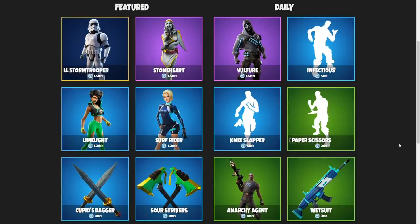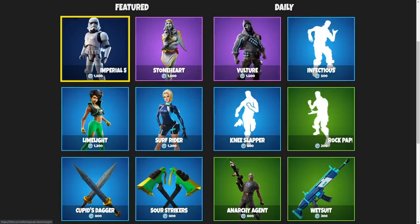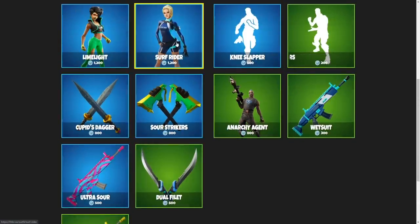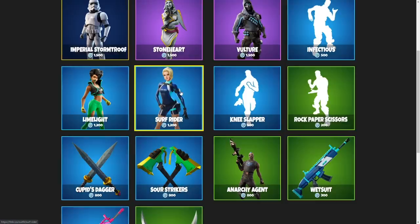For the November 16th item shop, none of the emotes really appealed to me. This top layer of skins, I don't really care for. I think both these wraps are actually pretty good, but the skin I would have to go with is the Surf Rider. I feel like I use sweaty girl skins more than I really want to admit to myself, and this one is definitely something I would use.